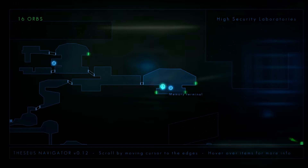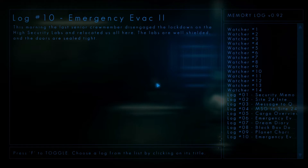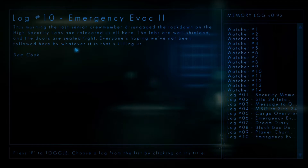Hold key to bring up the map. Memory terminal. Long distance teleporter. Let's see what this terminal says: 'This morning the last senior crew member disengaged the lockdown on the high security labs and relocated us all here. The labs are well shielded and the doors are sealed tight. Everyone's hoping we've not been followed here by whatever it is that's killing us.' So it looks like there was some sort of incident where people went crazy and started killing.